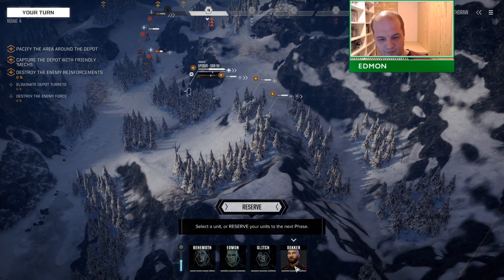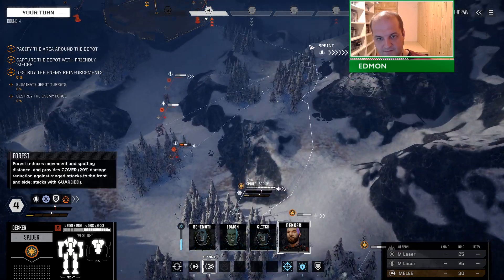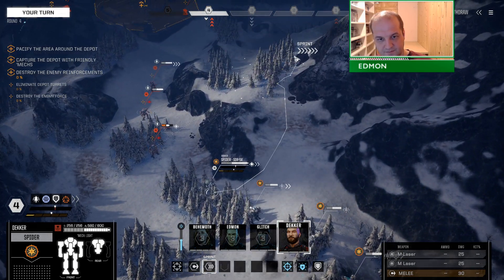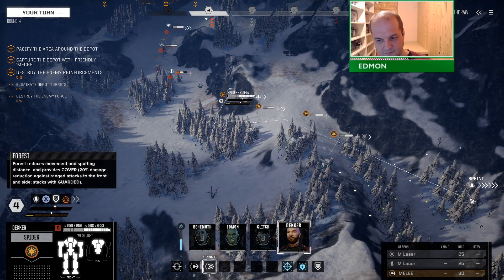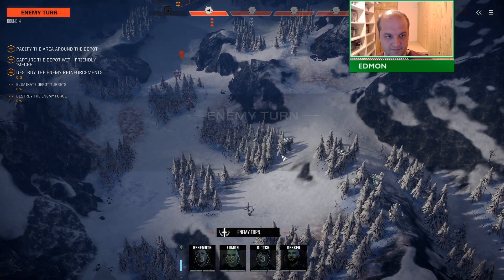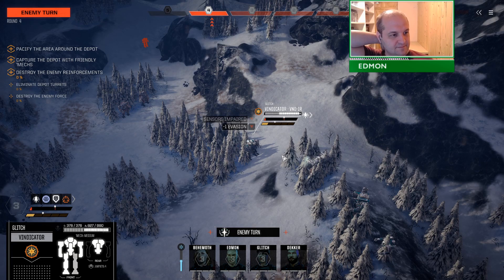We're down to two evasion tokens here, so it's time to reacquire our evasion tokens. We can do a little bit of a staggered retreat - pull away from the base and the turrets, deny their support while we clear out the lance.